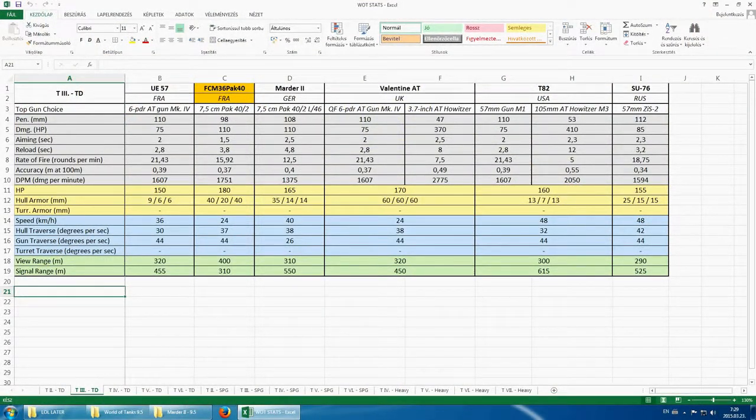Looking on the bright side, you are at least relatively maneuverable with a 40km/h top speed and a quite good 38 degrees per second hull traverse. View range is also average at 310 meters, and signal range is quite good at 550 meters.